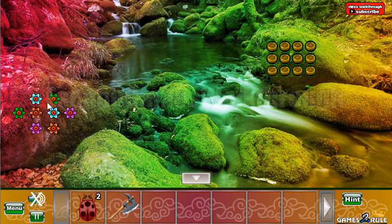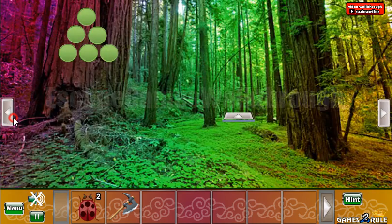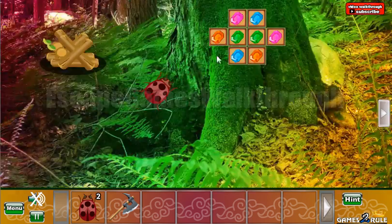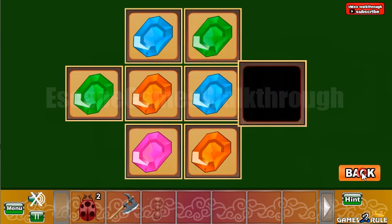Here we can take nothing, but here we can see a hint — the arrangement of different colored flowers. The same colors for the gems we need to rearrange here: orange, then green is here. Like that.